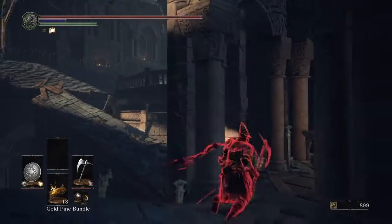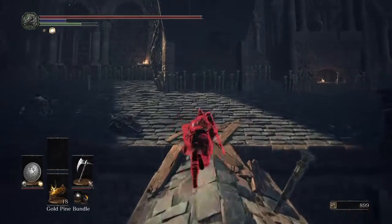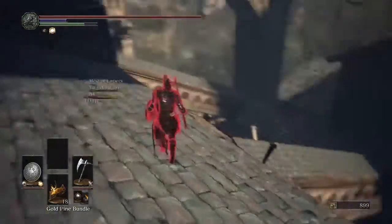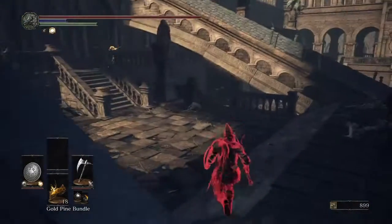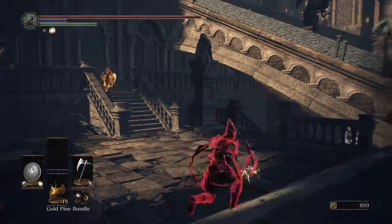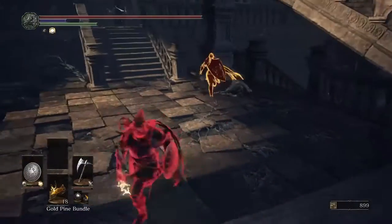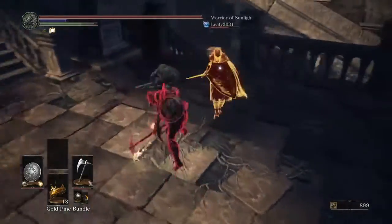So I'm trying to catch up with the party here. I'm not bothering with the Obscuring Ring. I've got the Hornet Ring equipped — I'm just going for maximum damage. I'm going to try to catch up to them. They seem to be having a rough time of it already, taking quite a bit of damage. Then I spot them up here and immediately go for the buff.